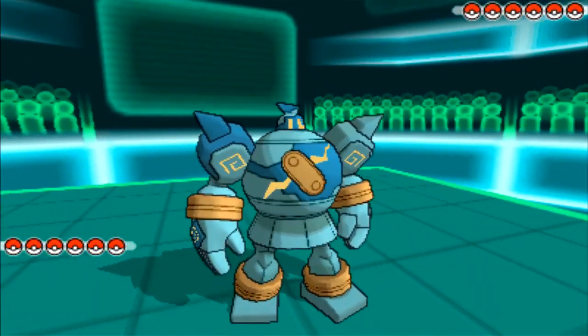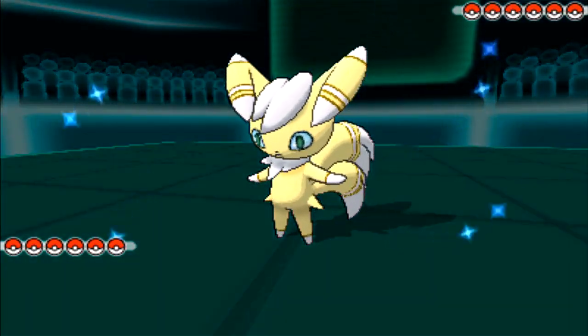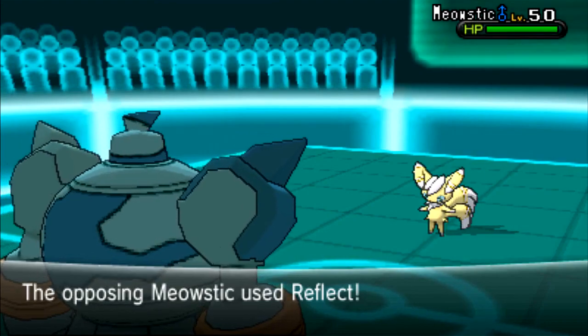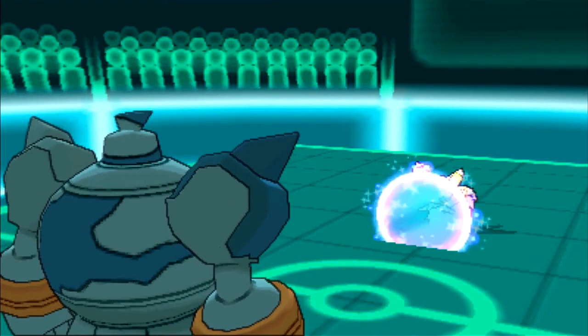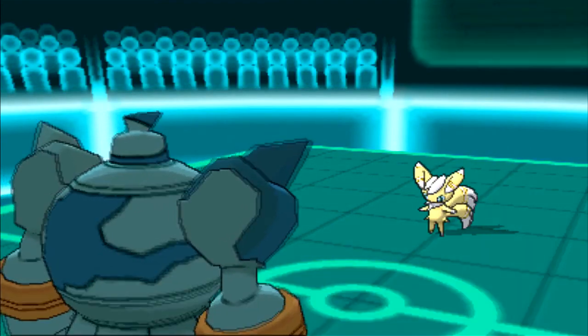I lead off with Tetsujin in the Golurk. He leads off with Meowstic. This is obviously a Light Screen and Reflect Meowstic, so I take the opportunity to put the Stealth Rocks up. He goes for Reflect because he has Prankster — he's faster anyway. I go for Stealth Rocks.